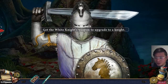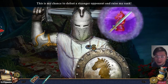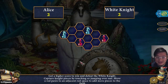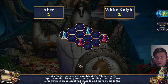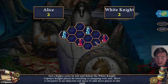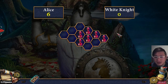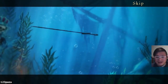I just saved you — you know, not showing any gratitude whatsoever. New task: defeat him. Of course, my chance to defeat a stronger opponent and raise my rank — raise my rank from a pawn. From a pawn to what? Get a higher score to win and defeat the white knight. Capture nine pieces by touching and jumping over one. Move a red pawn to an adjacent red space to add more pieces to the field. So red is me — jumping over a knight. I think we're doing pretty well.